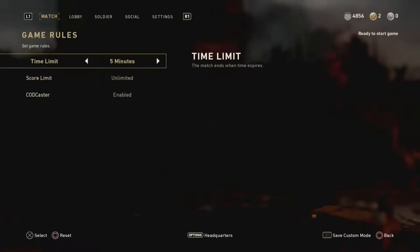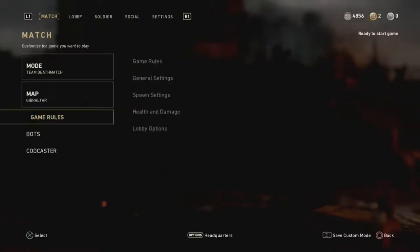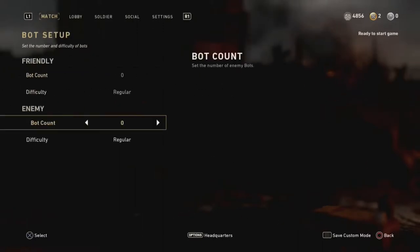What I do most often is set a certain number of minutes, and then I try to improve my kill score. In the rest of the settings, we don't really need to go. You can set the health and damage to hardcore, but then you're not really training your right feeling. We are going to the bots. Friendly bots you don't need to set, because of course you are the one that wants to train. With enemy bots, we are going to put some bots in.